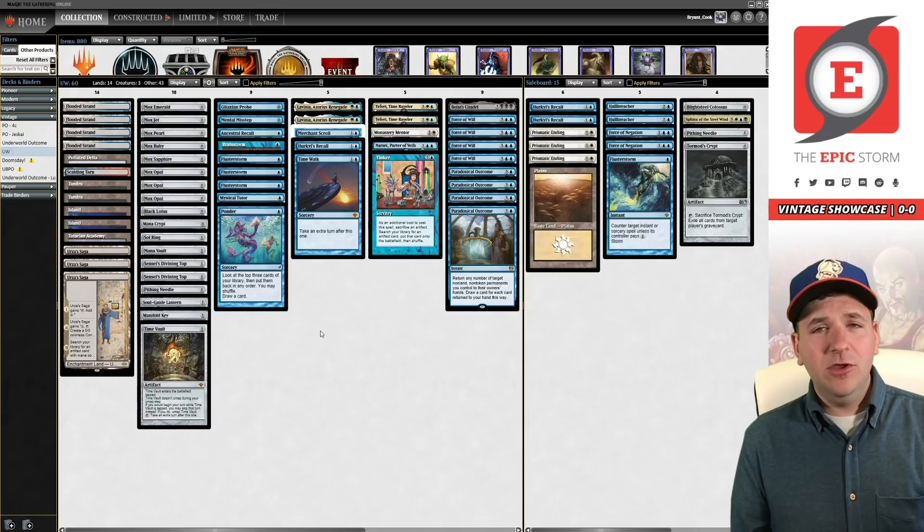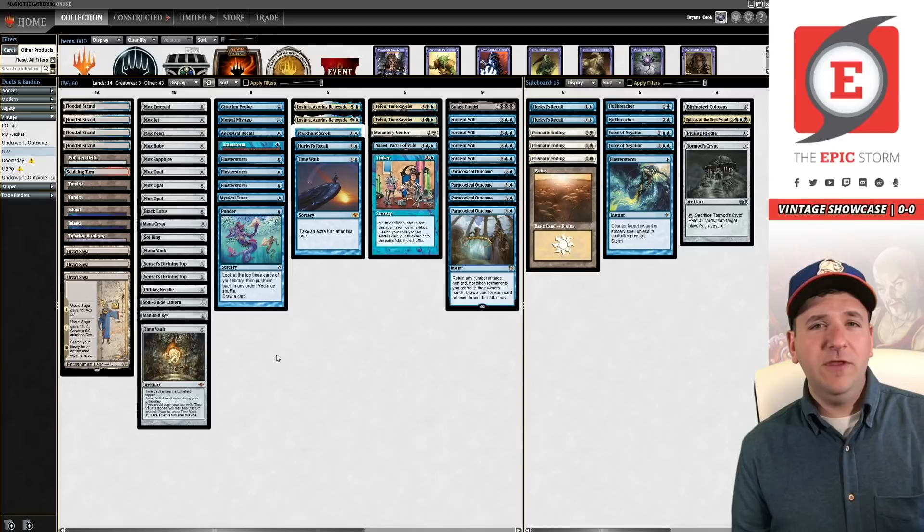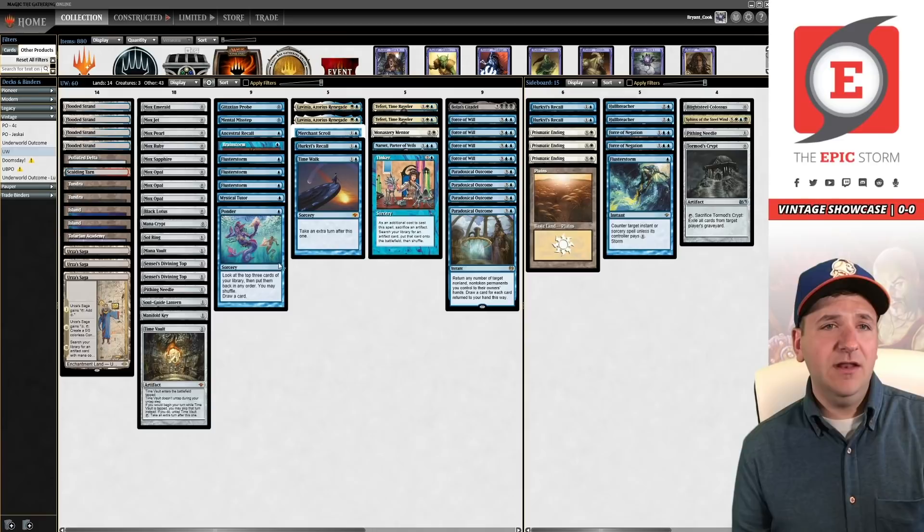Against Shops you get a third basic — two mana answers to Spheres. So what you can do is if your opponent plays a turn one Sphere, you can cast Ending for one, pay two, and exile the Sphere — much like the Engineered Explosives trick. Ending is just a really great card. We're running 18 artifacts, not including Bolas's Citadel. We're running a Pithing Needle and Soul-Guide Lantern in the main deck as Urza's Saga targets for graveyard-specific matchups.